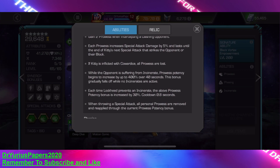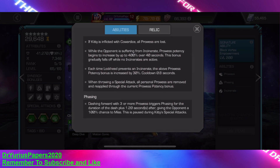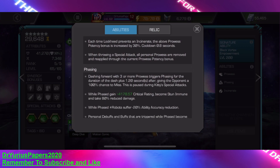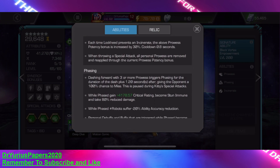If she's inflicted with cowardice, all prowesses are gone. While the opponent is suffering from an incinerate, prowess potency begins to increase up to 400%. There's a little ticker that you'll see with her temperature gauge, and that also goes up with the potency. 400% is a ton — she can do a ton of damage with a special too if that ticker's up far enough. This bonus gradually falls off while no incinerates are active. Each time Lockheed prevents an incinerate, the prowess potency increases by 30%, so she's great against incinerate opponents.